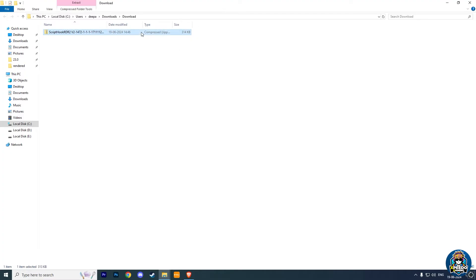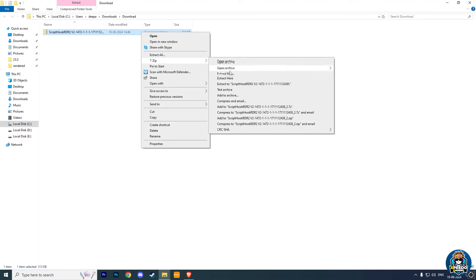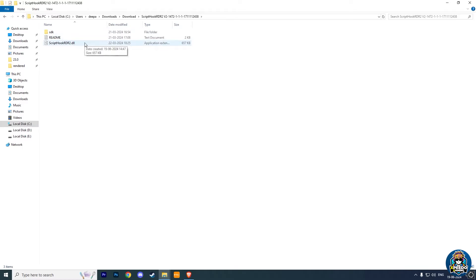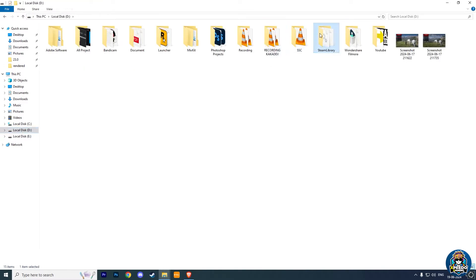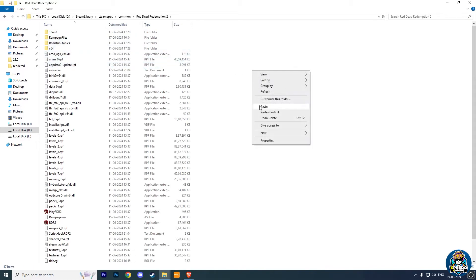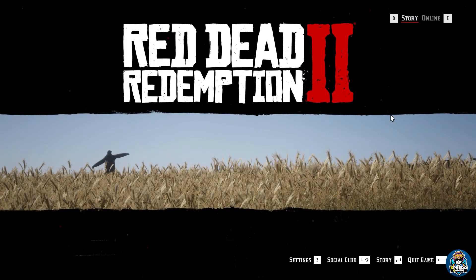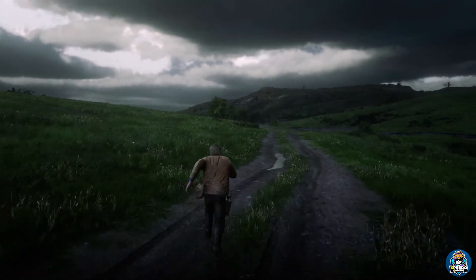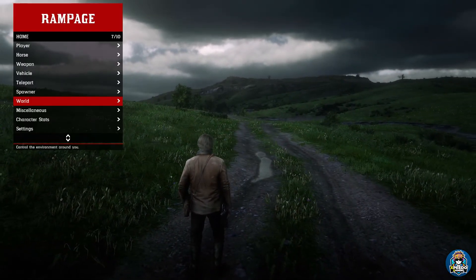After downloading it, extract using 7-Zip or WinRAR, then copy the ScriptHook RDR2 V2 DLL file and paste it into your Red Dead Redemption 2 main directory. Now open your RDR 2 and load it into story mode. After entering the game, just press F5 and your Rampage Trainer is now working.